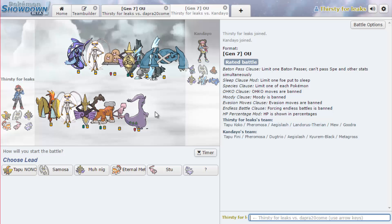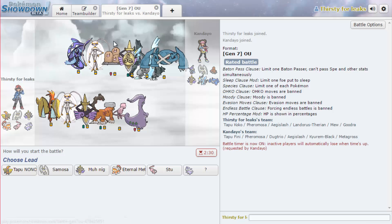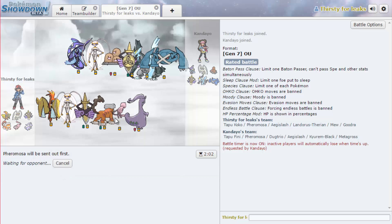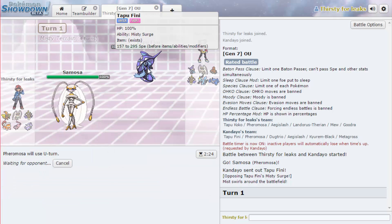There are lots of Dugtrio at the moment which you need to be careful of, and I could potentially put U-turn on Goodra because then it would be able to switch out from them. They've got an attack boost now which means they can actually kill stuff, which they couldn't really do very easily before. I think he's probably going to lead with Ferrothorn. I don't really see too much of a problem with me leading with Lando. He does have a Kyurem though, which is slightly spooky. I want to lead with Tapu Koko because he doesn't seem to have many good answers outside of Aegislash.